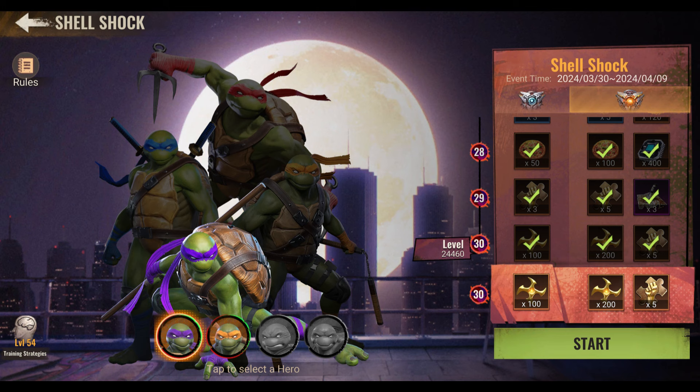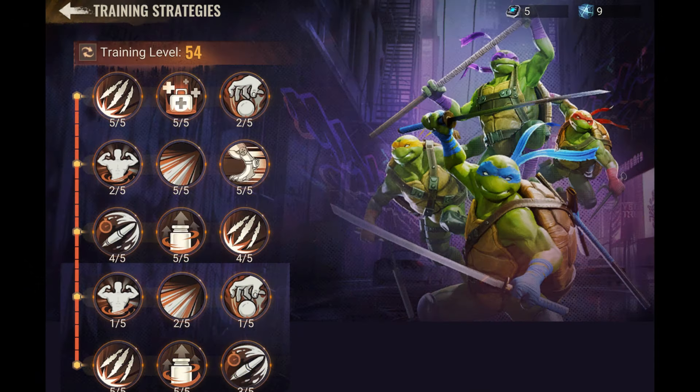At the start you get to choose between Michelangelo and Donatello. Rafael and Leonardo become available in the second stage, which kicks off on April 8th. There are some similarities to the Behemoth Trail event, but there's a disadvantage for free-to-play players as training strategies are harder to obtain without spending money.